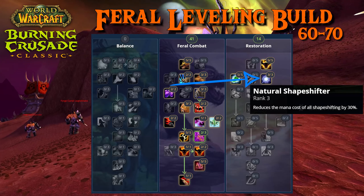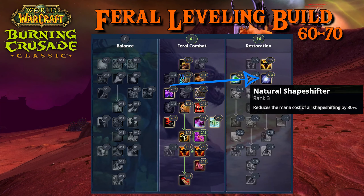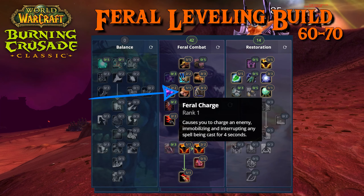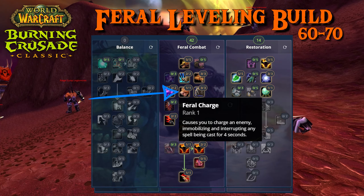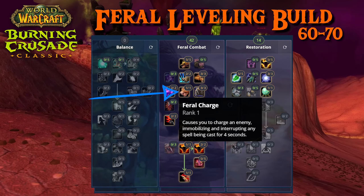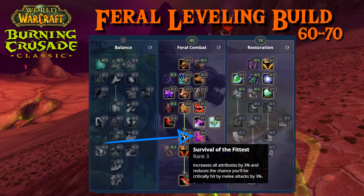Then put the next three points that you will get into Natural Shapeshifter. This will reduce by 30% the cost of all shapeshifting. With level 65, put one point into Feral Charge. The four-second interrupt is quite useful in certain situations.